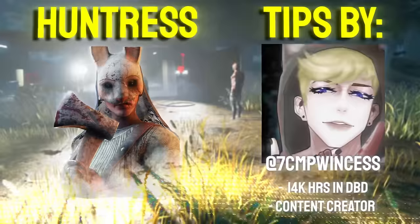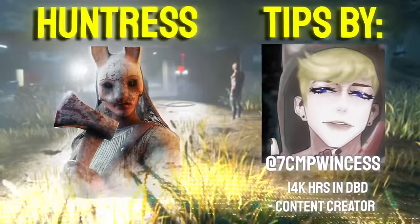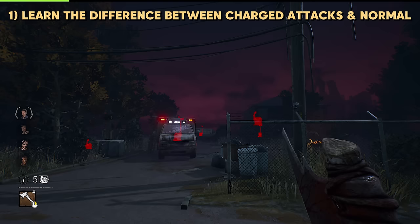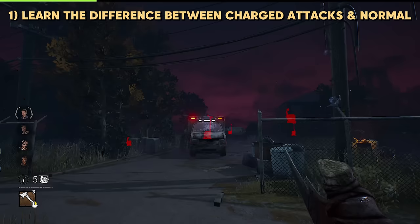Huntress by SevenCM Princess. It's very important to learn the difference between your charged and uncharged attacks and know when to use them. For example, you can use your uncharged hatchets over obstacles like rocks and walls to use as a deadly weapon. You can also charge up your shots to get a quick, direct line-of-sight hit.